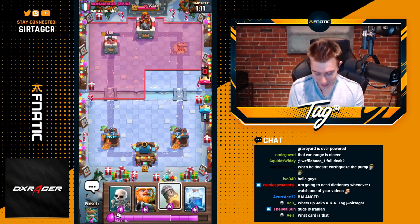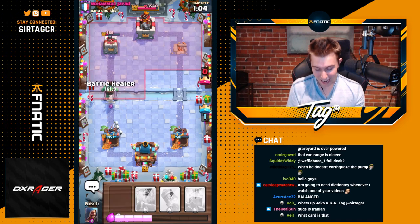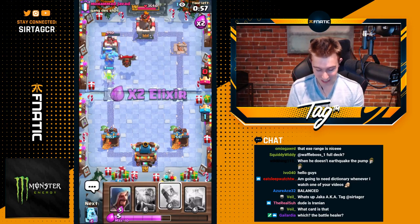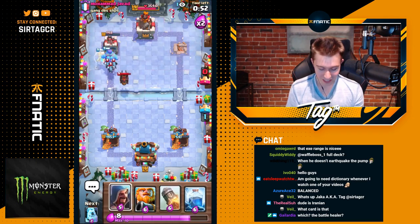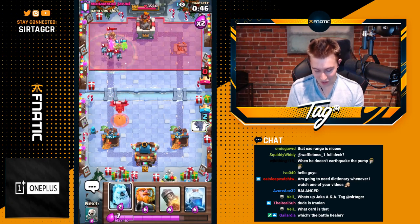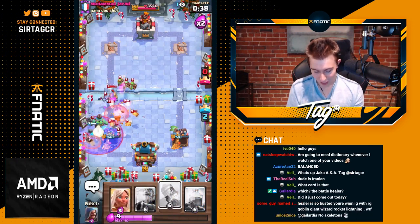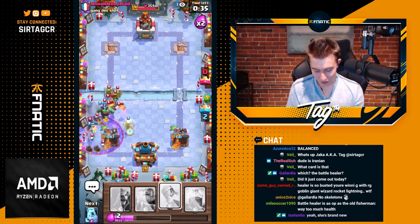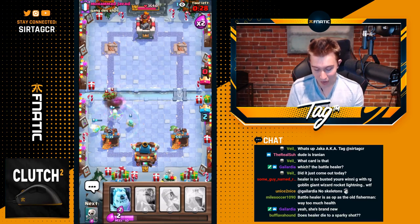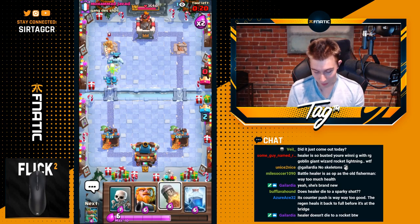It ate an entire Prince hit and still gave us value on offense. This card is beyond broken. First impressions playing it for the very first time — I'm not disappointed in the card's potential, but I am disappointed in the balance team because it's a little too busted. This is massively over-tuned, it is way too strong. Hopefully we'll be hot-fixing this soon. There isn't really much counterplay to it if you have melee cards targeting it. Prince charging — one of the strongest five-Elixir cards in the game charging at maximum damage — was not able to kill it. That's broken. That's not fair.